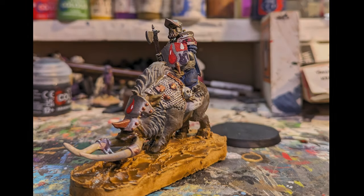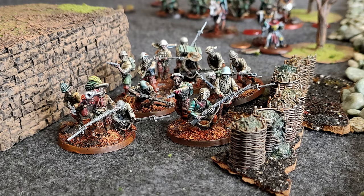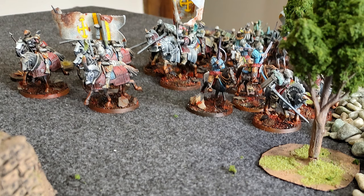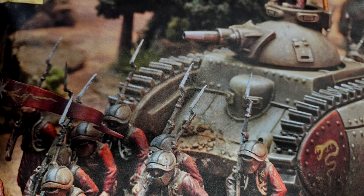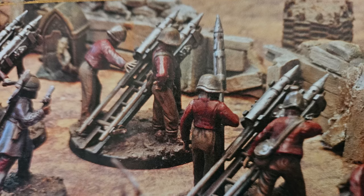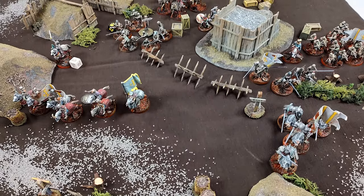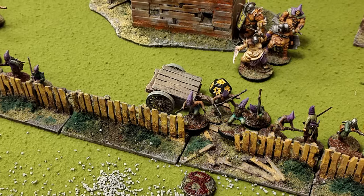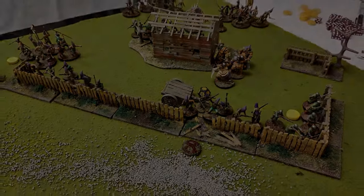Creating an army is fairly simple. You just need to start with a commander, which is a free unit, and the only other restriction is you can only have one elite unit per line infantry unit. There are no other restrictions. This means you could have an all cavalry force, an all skirmishing force, or an all line infantry force. You could have multiple tanks with line infantry marching alongside, or rocket batteries and cannons raining down hell on your opponent. The possibilities for army construction are really vast, and two players building from the same faction could end up with very different armies in how they look and act on the battlefield.